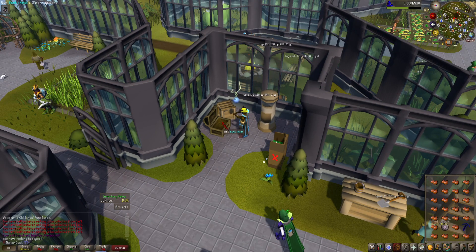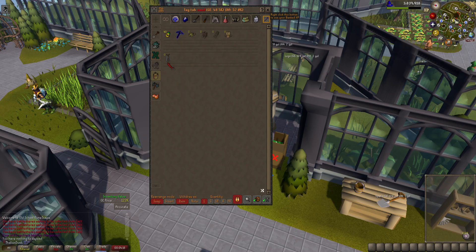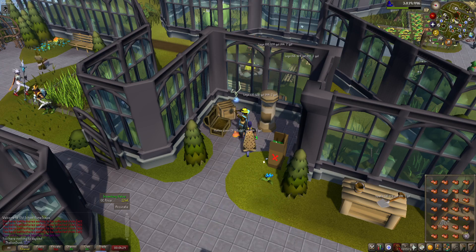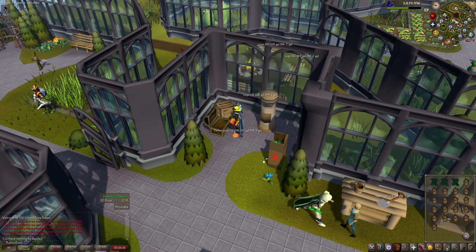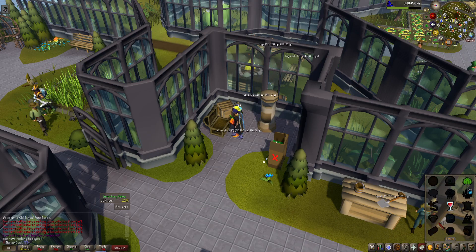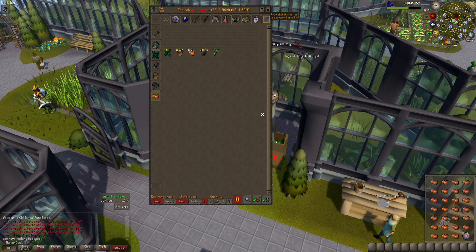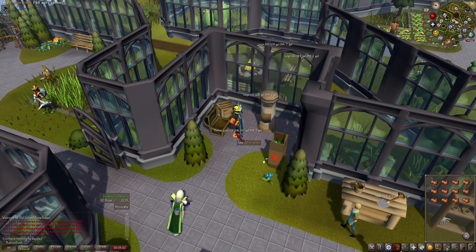When you cast super glass make, you'll notice molten glass falling on the ground — that means you're getting extras. It can give you like 15 extra on one cast, which is incredible. You have a choice: pick them up or not. As an ironman, absolutely pick them up — we just got 10 more there. If you're a normal account without the time, you can leave them on the ground, it's not a big deal.